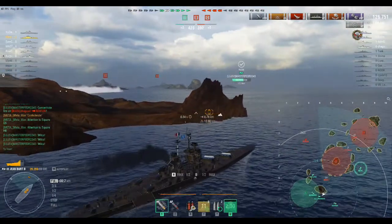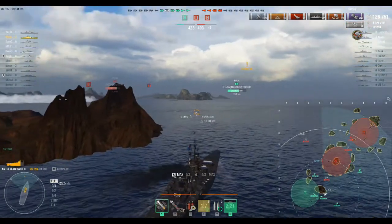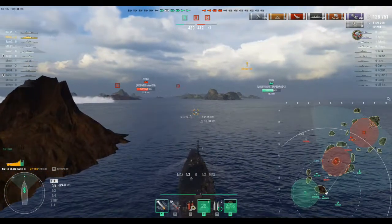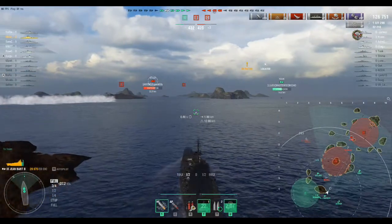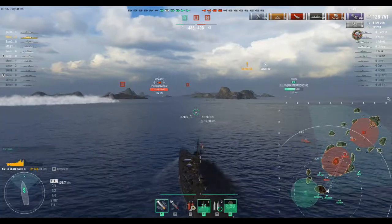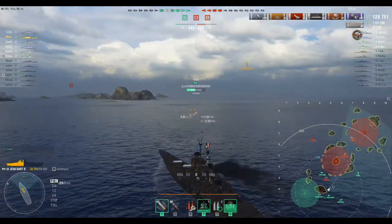Another ship I consider misplayed is the Hood. I do well in the Hood - it has that speed, faster than most other battleships. You can get out to alpha or Charlie flank and who's going to meet you out there? The cruisers. The Hood actually has pretty decent armor, and if you go out to the side to fight a cruiser, those Hood guns are going to do really well - same as the Jean Bart. You get out to the side, it takes battleships longer to get there, so you're going to be able to fight cruisers one-on-one more often.